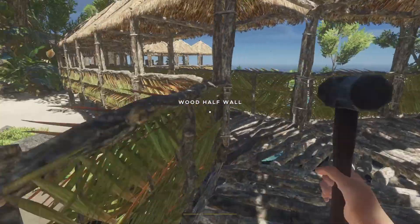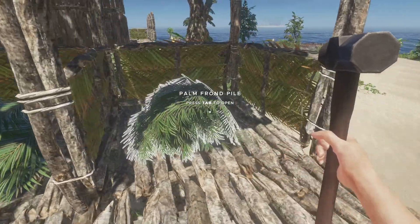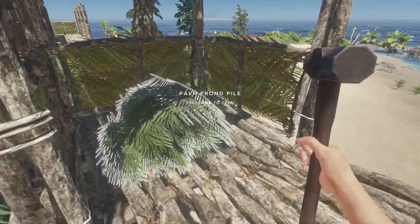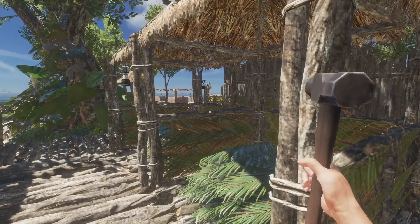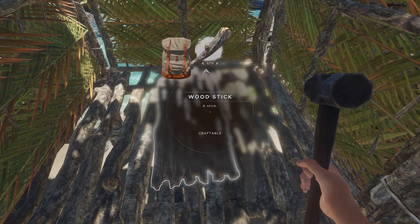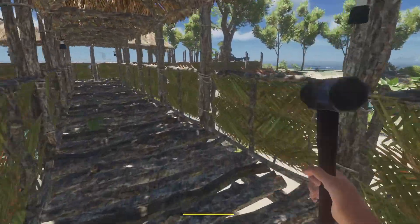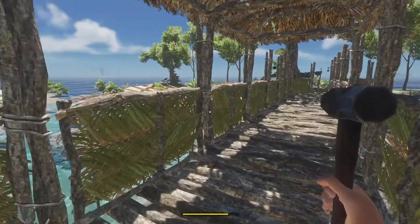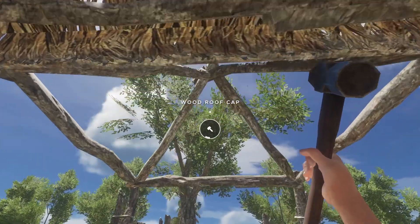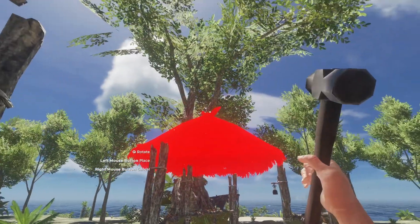We've definitely got enough food — Jaws gave us plenty of food right there. Let's go grab the sticks from the storage area. I've got three containers of palm fronds — the other two are almost full, so that's about 150 palm fronds plus a couple more stacks. I've probably got around 200 palm fronds at the moment. I'll take the 20 because the one's not really going to help us. Roof cap — there we go, that's probably just enough.